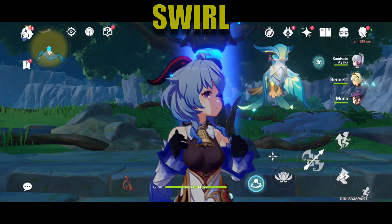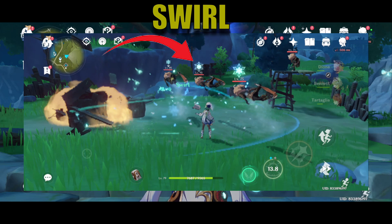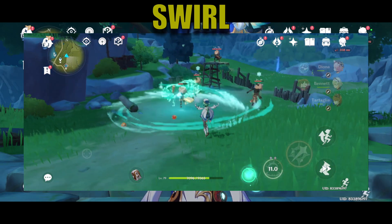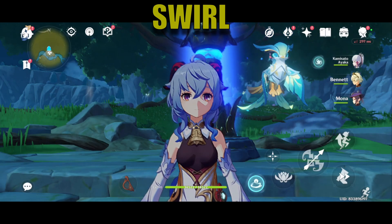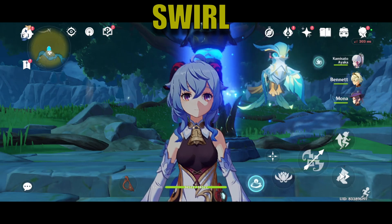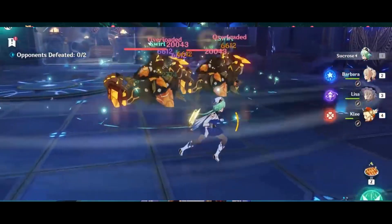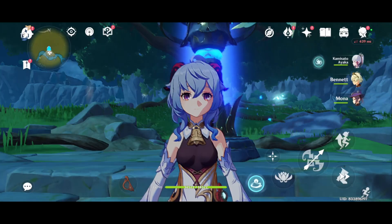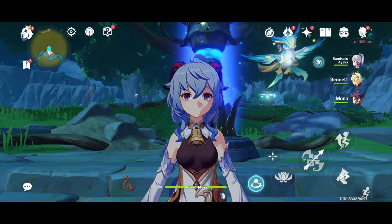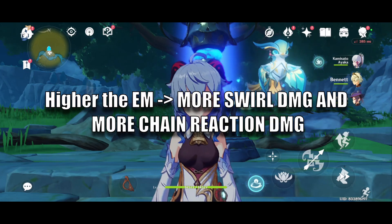When Anemo comes in contact with any of those elements, it triggers a Swirl. When Swirl is triggered, it spreads the element it came in contact with, causing nearby enemies that aren't affected with any aura or a different aura to be affected by the same aura. Since Swirl spreads the infused element to many different enemies, if different enemies are affected with different auras, they can be Swirled together, causing a chain reaction and even spreading elemental auras to enemies not affected by any aura.